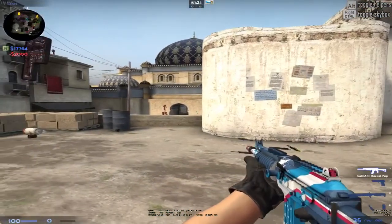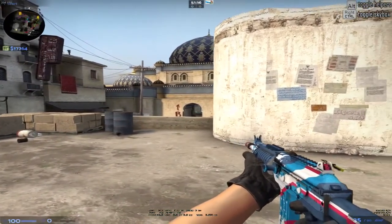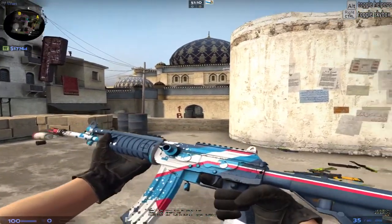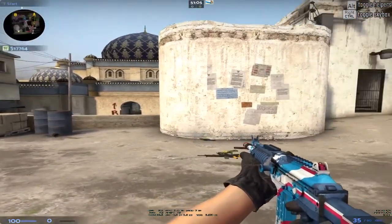Next one is my Galil, a Minimal Wear Rocket Pop. I like it — the colors all go together and they remind me of summer. Last summer I actually had this skin. It's minimal wear and it's clean, but there are still some scratches if you look at it. I really like it.